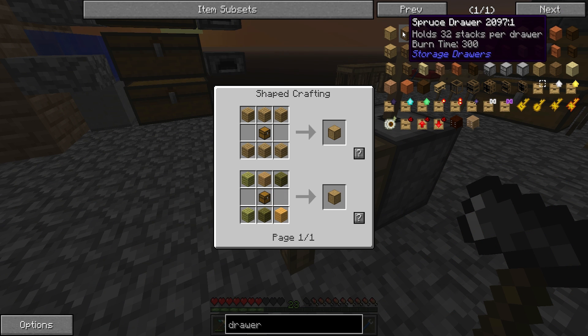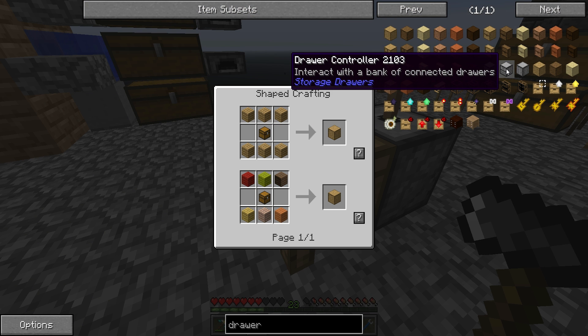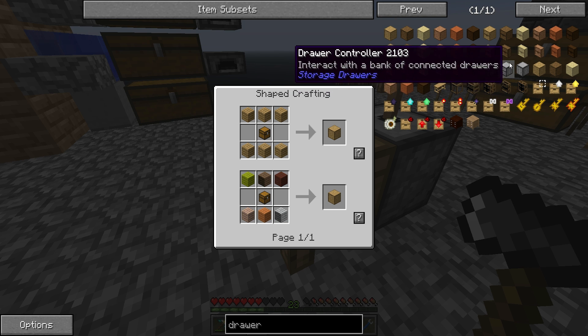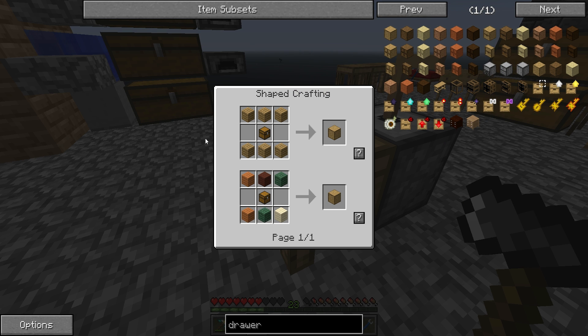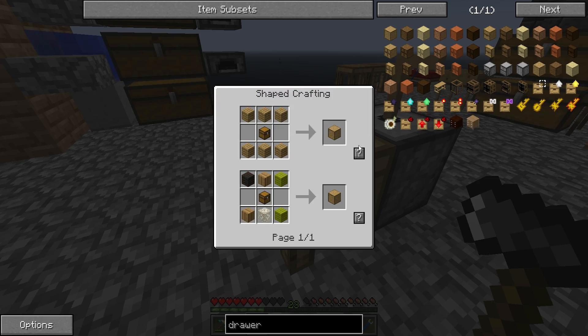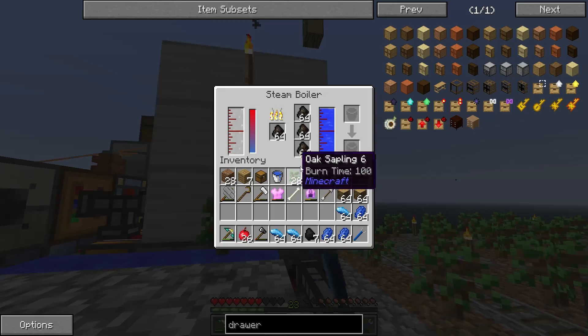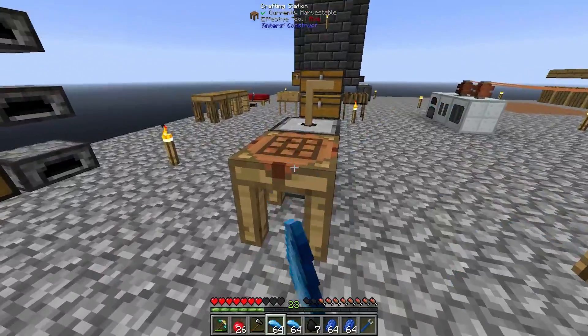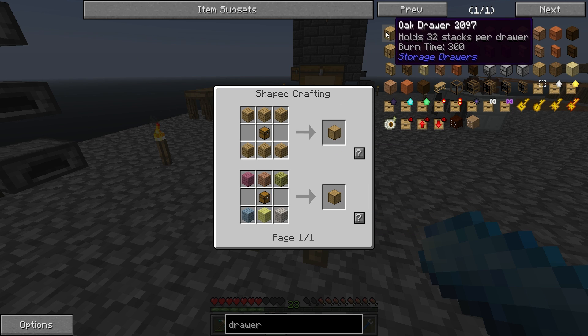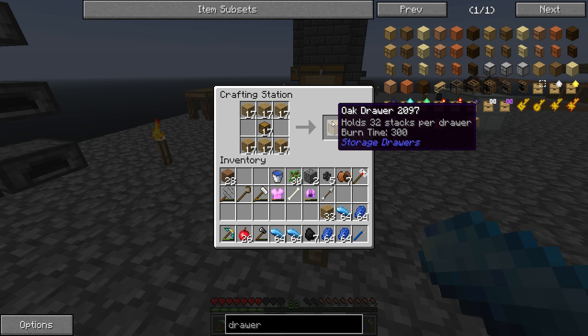Storage drawers are kind of like barrels and can hold multiple stacks of a singular item. These are a little better than the Jabba barrels for the storage system we're going to create because we have a drawer controller which I'll get into later. The first ones I'm making can hold up to 32 stacks of any single item. I'm going to grab some oak from in here — we're getting quite a bit of oak now, which is nice. I'll make a bunch of those into planks, make some chests, and then make a few of these oak drawers.